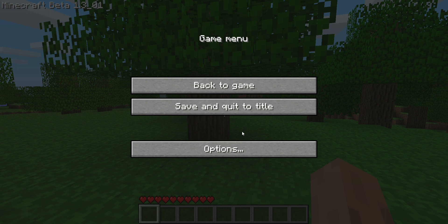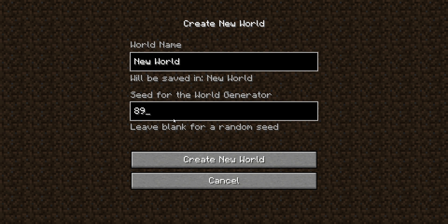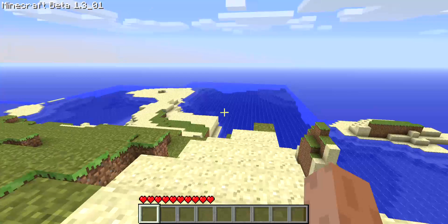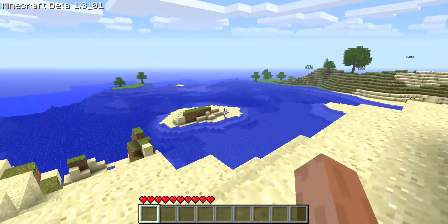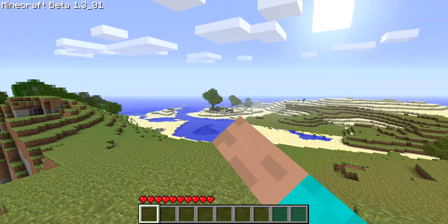We're going to compare all the worlds at the end of the video. Our next seed is 8972. If you want to use these, you can just use the same seed number. Let's see if this one can top the first world, because the first world was really nice. If there's a dungeon at spawn I think that could give it a win. But it's not looking too good - there's a big ocean, deserts everywhere, it's kind of ugly.